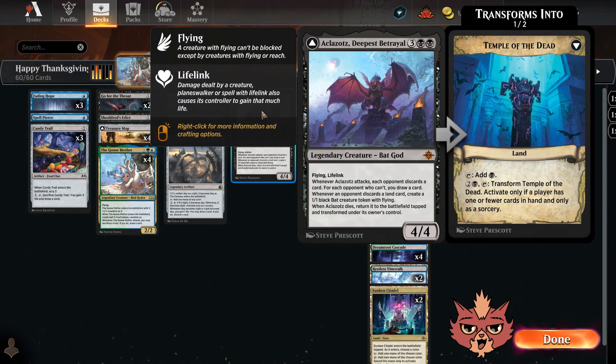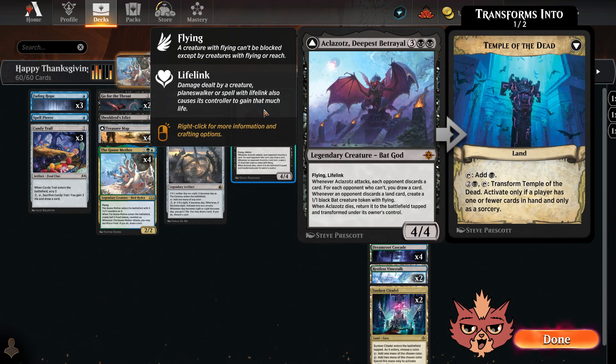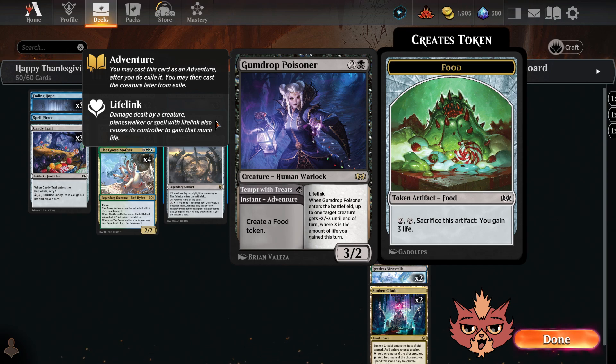At the top end, we have Aclazotz, Deepest Betrayal — a five mana 4/4 flying lifelink. When it attacks, each opponent discards a card. For each opponent who can't, you draw a card. Whenever an opponent discards a land card, you create a 1/1 black bat token with flying. When this dies, it returns transformed as Temple of the Dead, which is a land that taps for black mana. The lifelink is great — if you're swinging in the air dealing four damage, you gain four, then play Gumdrop Poisoner to take care of something on the ground. That's just disgusting.